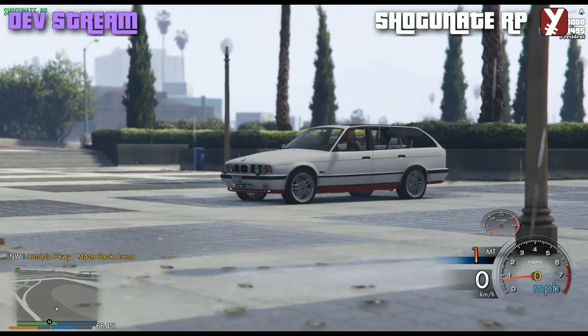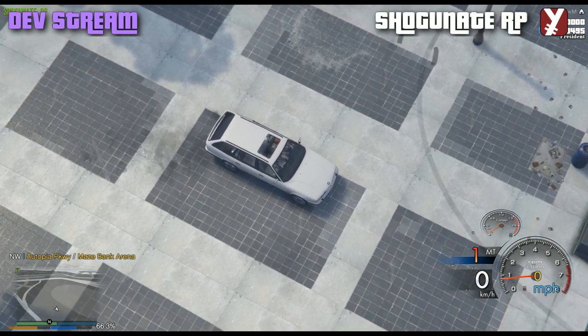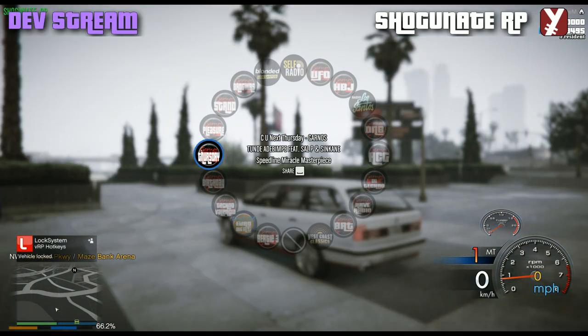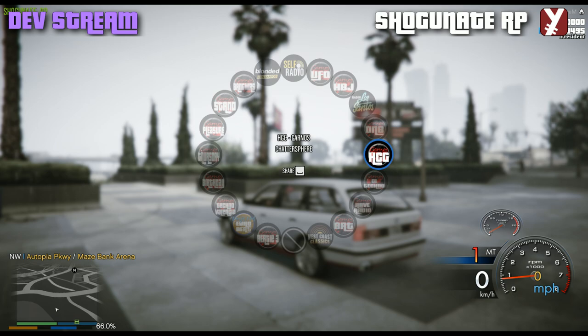Welcome back everybody. I just wanted to come on for a little short stream to show you in our highlight video that we have custom radios all working now. If you come into our city and press and hold Q, you'll be able to see all the radio stations. There's going to be a full list put up on the website at some point. These are provided by DJ Garnos — there's going to be a link to his SoundCloud if you want to go and give him a comment. All these mixes are done by him and they're pretty good. We've kept a couple of stations, but yeah, there they all are.